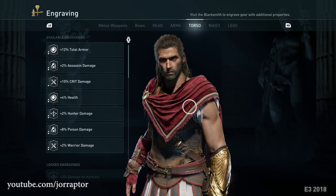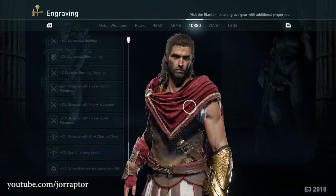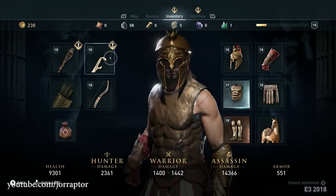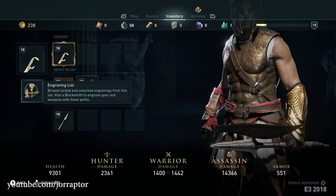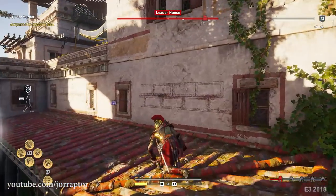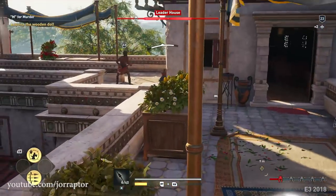An awesome thing is that you can take this legendary perk and apply it to another weapon thanks to the engraving system — I made a whole video about this new system so check it out for a more in-depth look. It basically means you can apply a perk from one weapon onto another, so even if you don't like the rest of the perks on this sword, it's still worth getting. This legendary sword is really strong, especially in combination with the Hades Bow, which decreases the ability segments needed for an overpower attack.